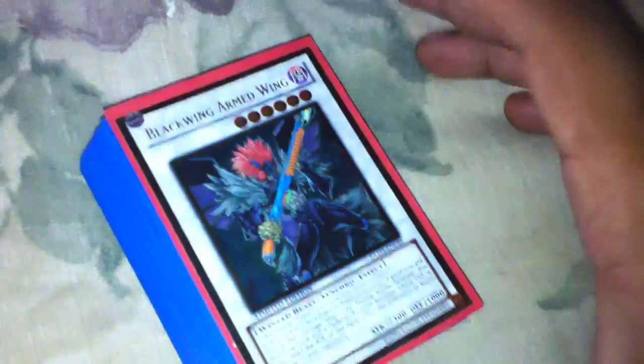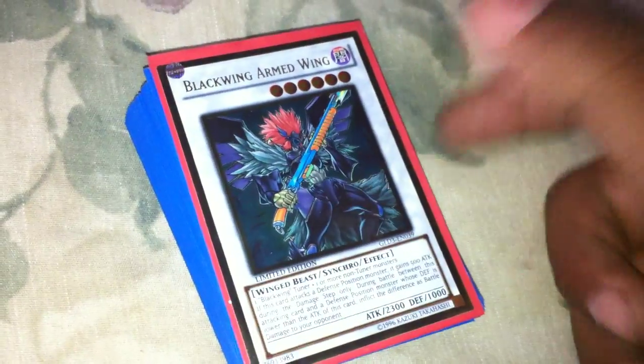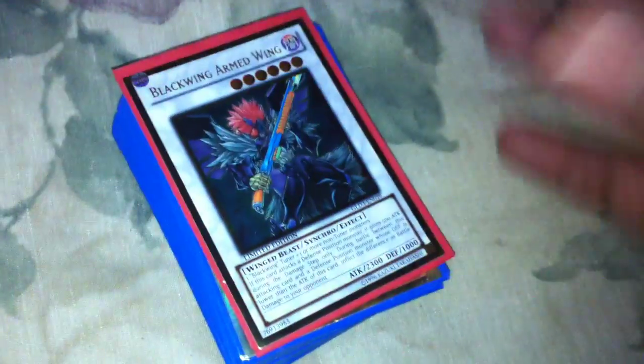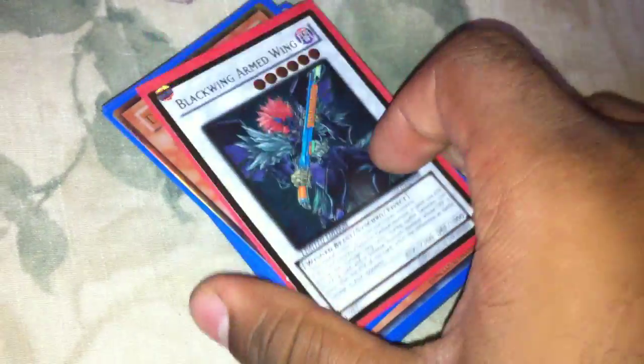What's up YouTube, it's Blaze at Team Impact here with a deck for sale. It's Black Wings. Somebody's already got first dibs on it though — it's Bloody Boy 94. So after he sees this video and lets me know if he wants it or not, if he doesn't want it, then it'll be open to the rest of you guys.